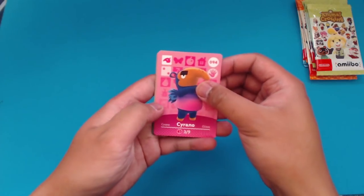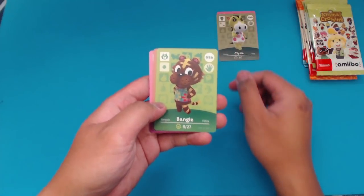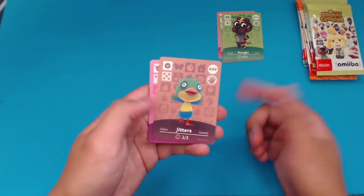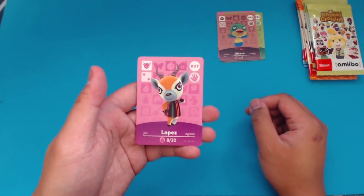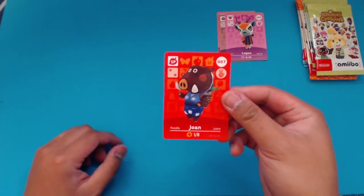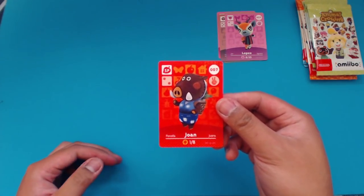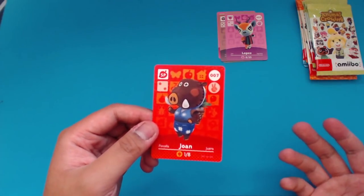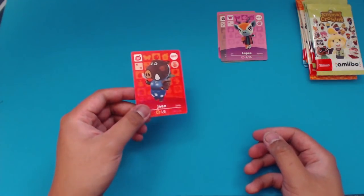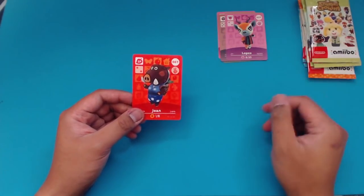Series 1, Pack 1, starting off with Serrano. Not bad. Clyde. Bangle — this is our first duplicate, I remember opening Bangle recently. Jitters, same thing. Lopez, I believe I have Lopez already. And then the NPC card is Joan. Joan, if you don't know, is Daisy Mae's grandmother. In the previous Animal Crossing games, she would be the person to sell you turnips. In Animal Crossing New Horizons, that business was taken over by her granddaughter, Daisy Mae. So Joan is a new card for us. It looks like the front of the pack definitely indicates the NPCs that you can get from this one.